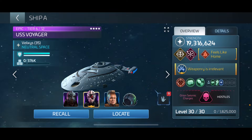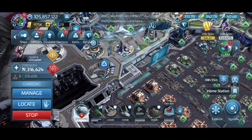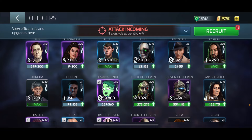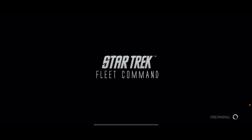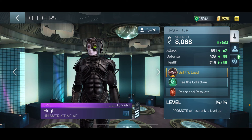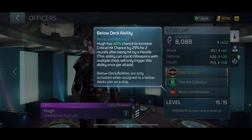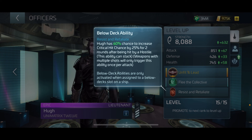I also want to have Hugh below decks. What you want for below decks is the Renaissance Man to increase your loot, and Hugh. Let me pull up Hugh - his below decks ability has a 60% chance to increase critical hit chance by 25% for two rounds after being hit by a hostile. As it says, if a weapon fires multiple shots that round it still counts as one opportunity.